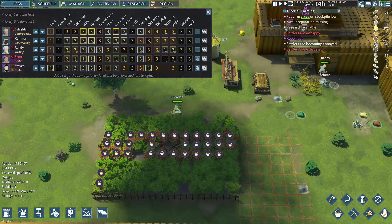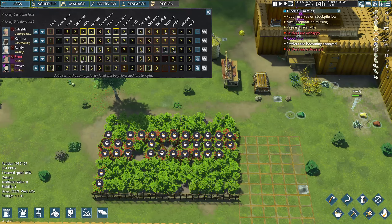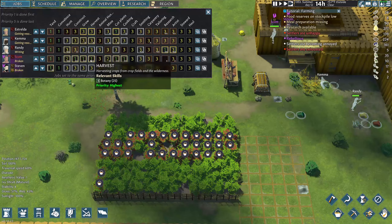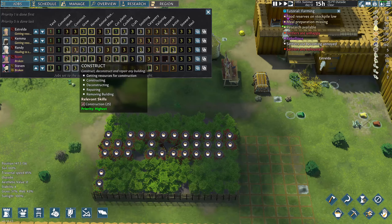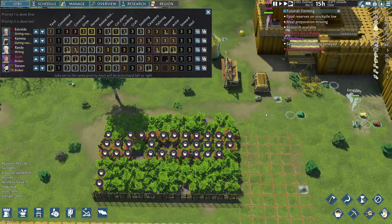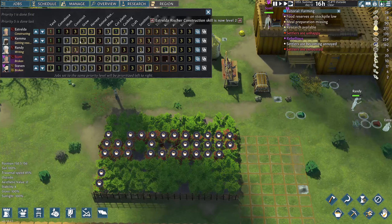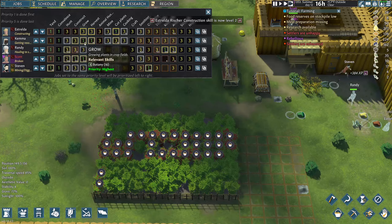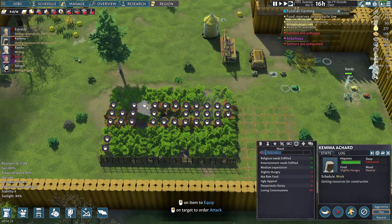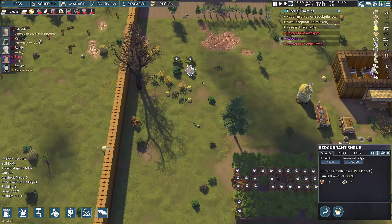Let's go to jobs. Scott's on cut plants and harvest — he's on a lot of stuff, which might be the problem. Let's get Kema on growing and harvesting as a backup — that seems like a great idea. We'll have two people kind of focused on this. I'm really worried because winter's coming and I don't really have a high food supply.